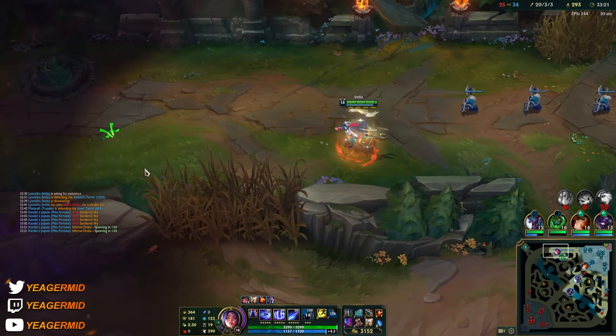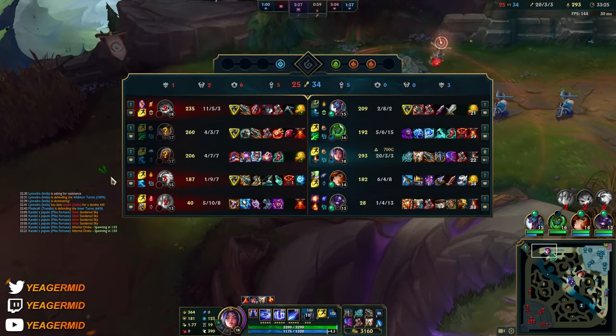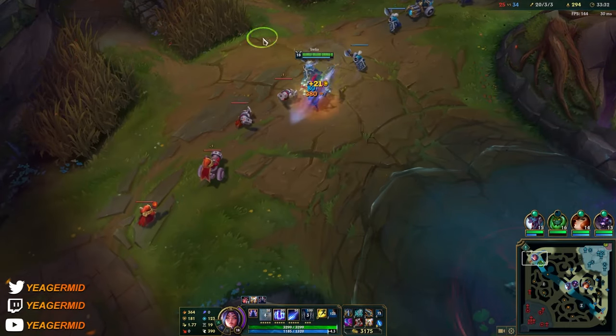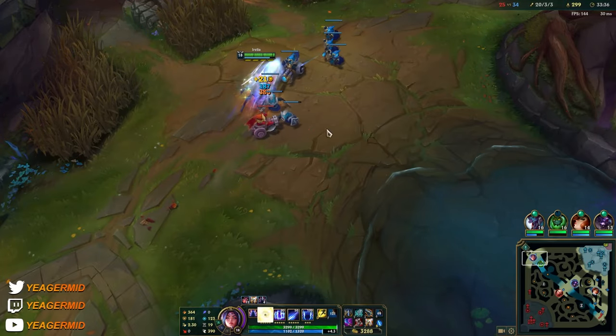We still have the Guardian Angel up, so it would be nice if we could force a fight where Zac makes really good engages like he did the last two times. As long as he knocks somebody up when he jumps, I can follow up with my CC, and he's been doing that pretty well the last two engages.